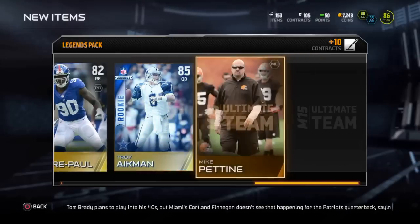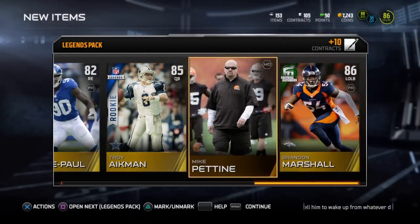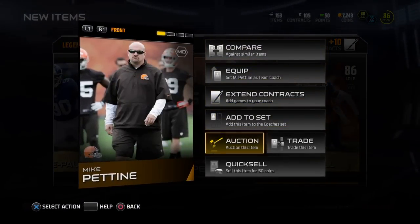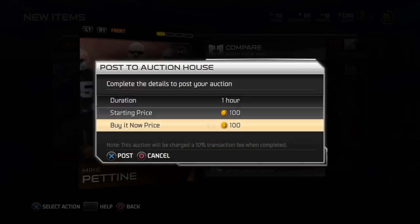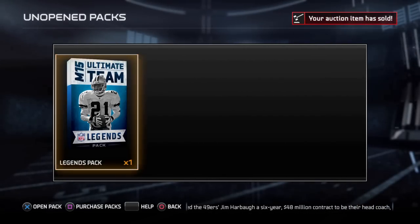There's pro JPP, Brandon Marshall, and no Ultimate Freeze content. I ended up auctioning JPP off — he went for about 4k to 5k. Brandon Marshall's in my lineup now, so that works out.